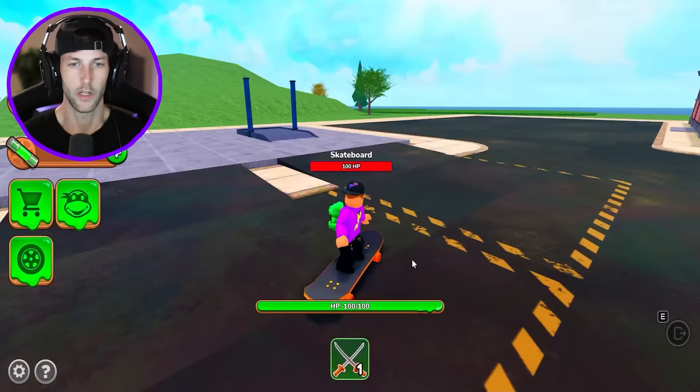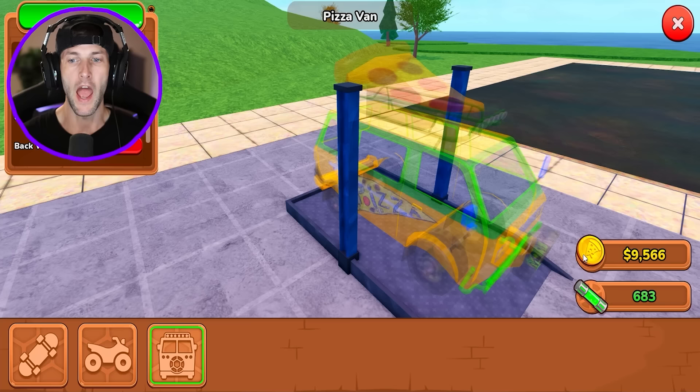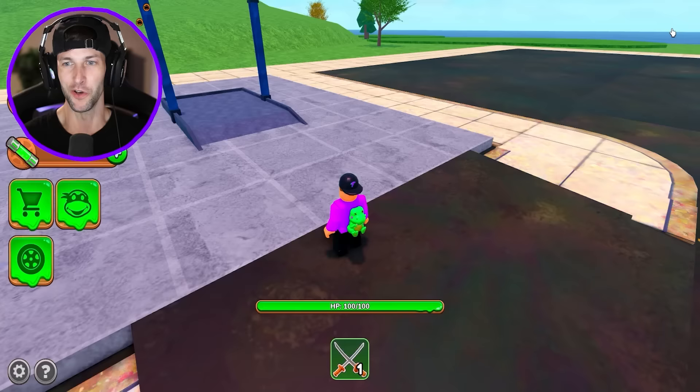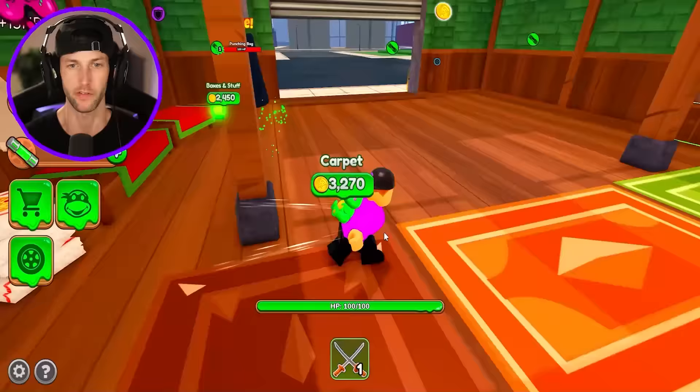Let's check out the other vehicles that we can get. What else did they have here in this garage? They have an ATV that you can drive, and a big pizza van. We can only build that one with the ooze. We're going to need to get more ooze — I want to get the Ninja Turtles pizza van. But now we have almost 100,000 bucks, so let's try to finish some of this stuff. We need to complete the dojo.